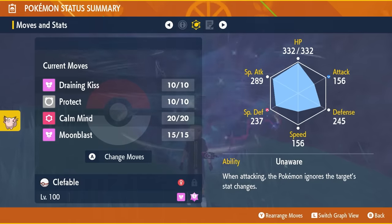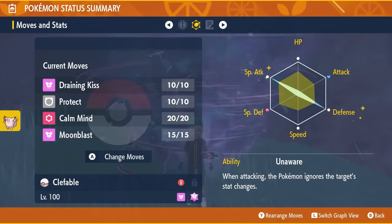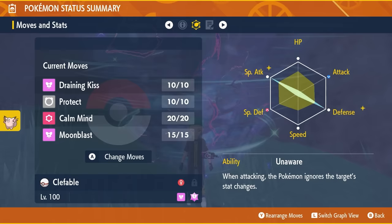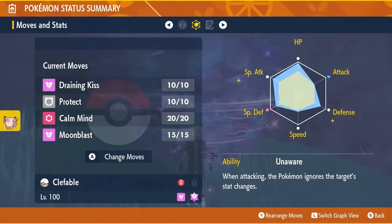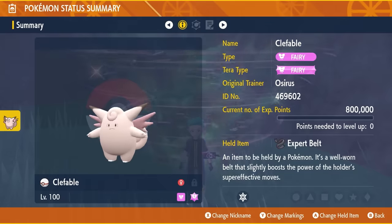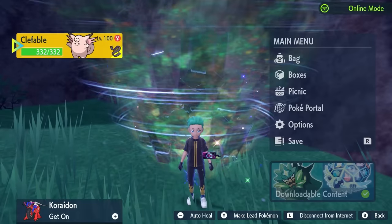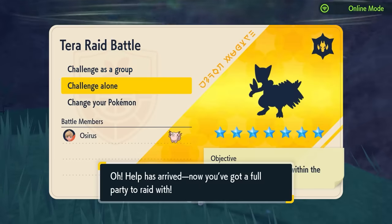The EV spread is 252 EVs in Special Attack and 252 EVs in Defense, with the remaining four EVs in HP, and a Calm nature. The full build will be in the description below. Let's jump into the raid now and I'll show you how quick, easy, and consistent it can be to beat Sceptile with this Clefable.